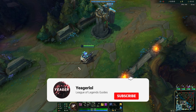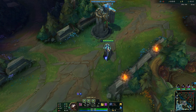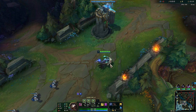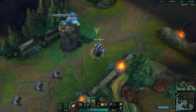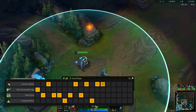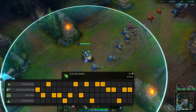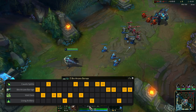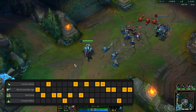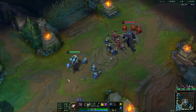Hey guys, welcome to a new guide video. Today I will be showing you guys how to play one of the absolute strongest late game mages, AP Kog'Maw. So, ability sequence on this champion: you max E first because that is his main damage and waveclear, then Q second for poke, and then W last. We are playing the AP poke version, so that's why you are not maxing W.